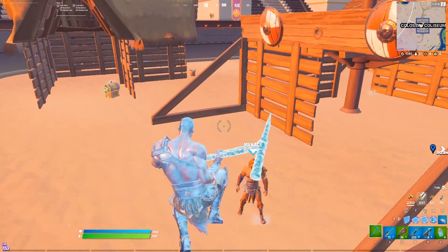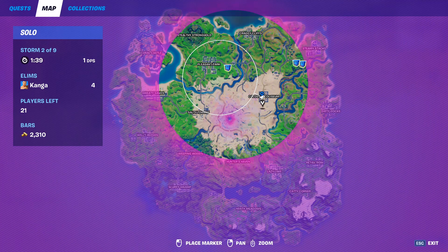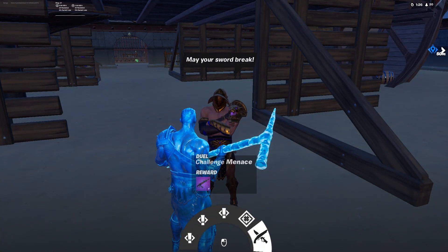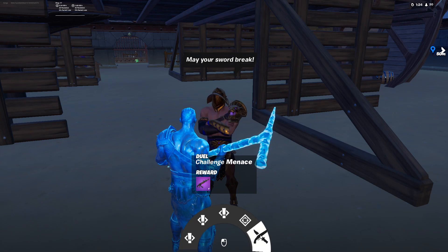Menace spawns right here in the middle of the Colossal Colosseum. He'll offer you three separate quests, you can get bounties from him, and you can also challenge him to get a purple heavy AR.